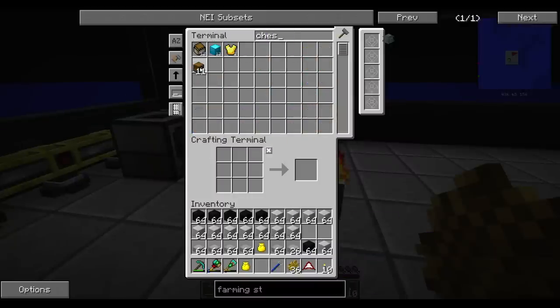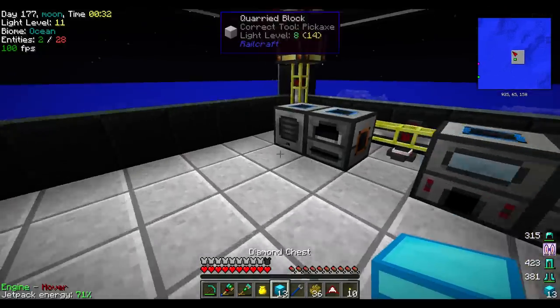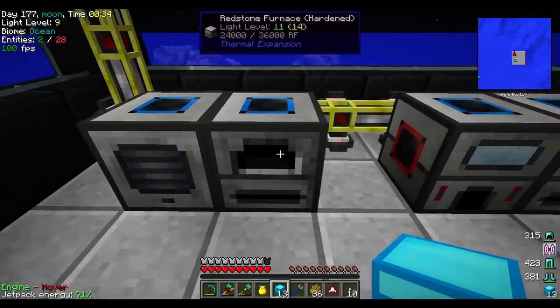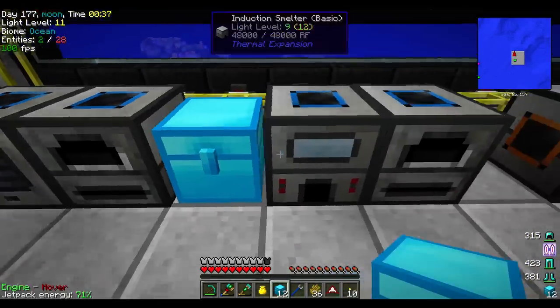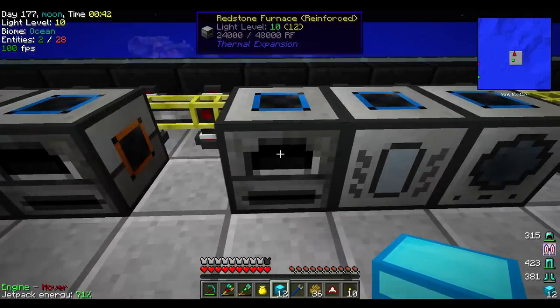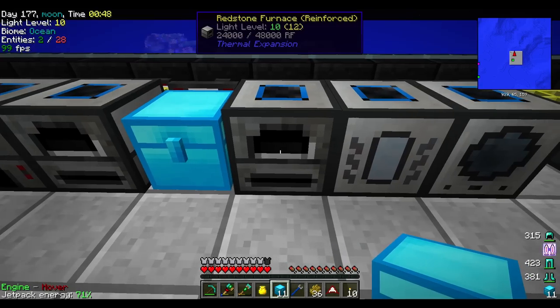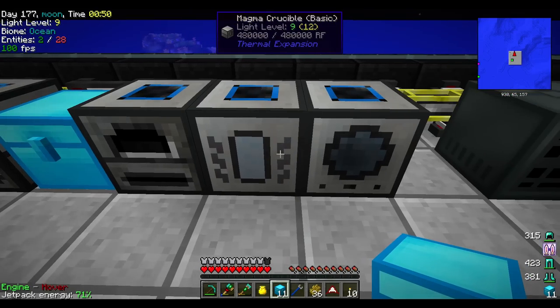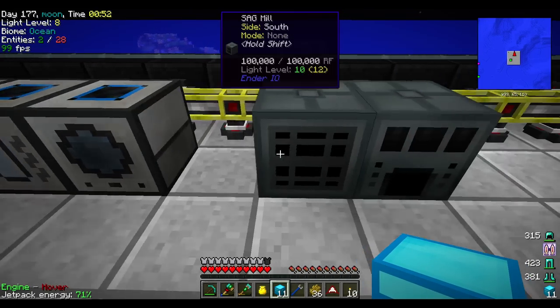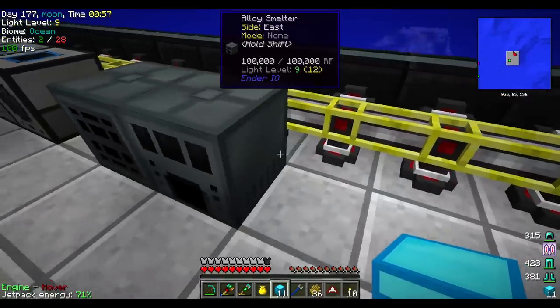Might be a good idea now. I can do diamond chests - might as well, have made so many. So pulverizer, redstone furnace here. And then induction smelter goes in here too. Then I got the redstone furnace and the other redstone furnace here. I have my upgraded one here. And then magma crucible to fluid transposer - these don't need chests. And then sag mill and the alloy smelter over here.